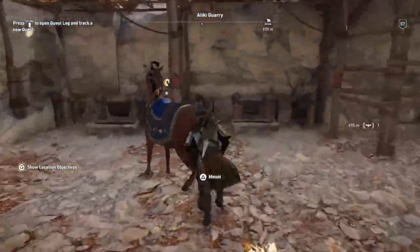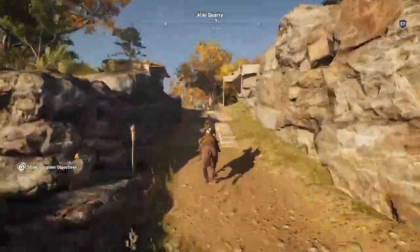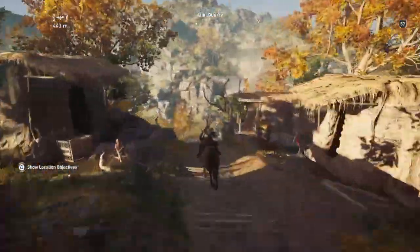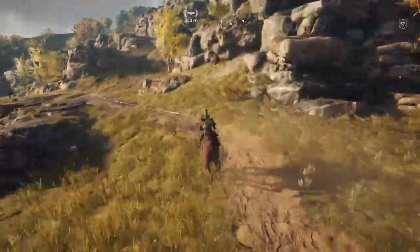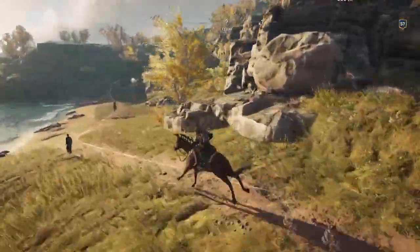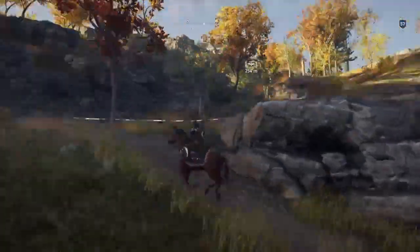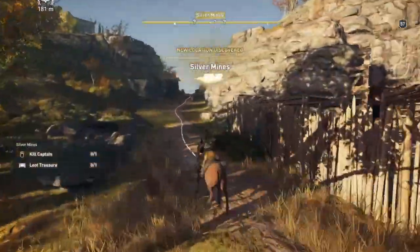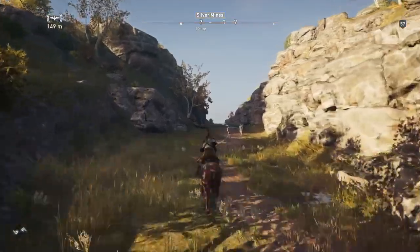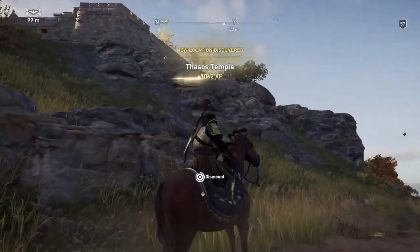I've just marked it and we're going to call a horse and we're going to ride after it. This won't take us very long at all. We're just going to ride up and follow the line of where it is. And then eventually you'll get to where the line stops. You don't ride into that camp, but it does feel like you're going to.